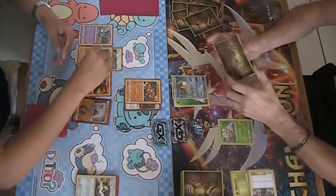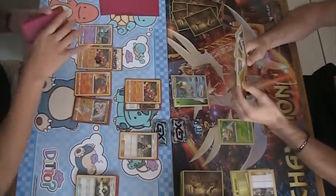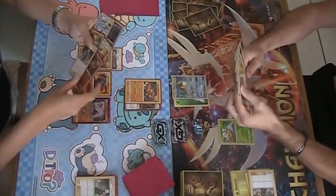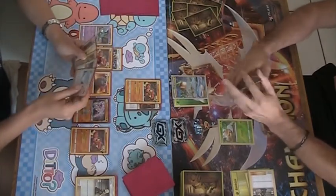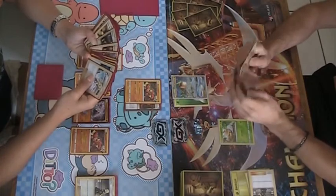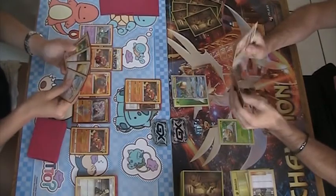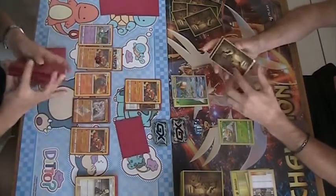Attaches a Rainbow to the benched Buzzwole. I don't really understand this play, because it would have been better — Super Scoop Up's not in the format — so it would have been better to discard the Rainbow and attach the Fighting Energy. You're not susceptible to Enhanced Hammer, and you don't take the extra 10 damage, which means one fewer energy for Rayquaza needed to save the KO. A Smooth Over is coming down to search out either Guzma or an Escape Rope — looks like it's just going to be an Escape Rope.